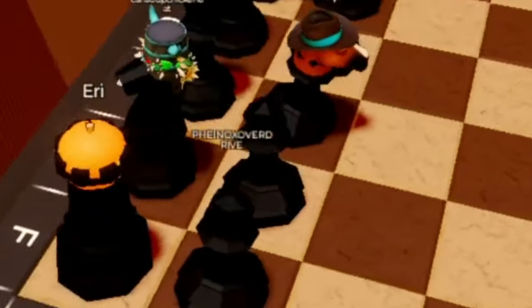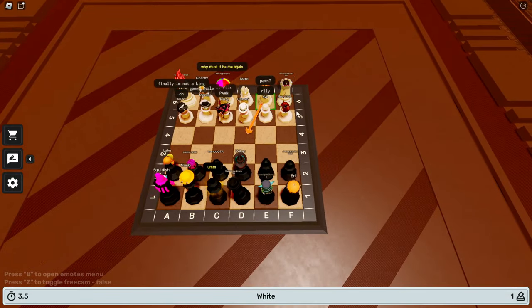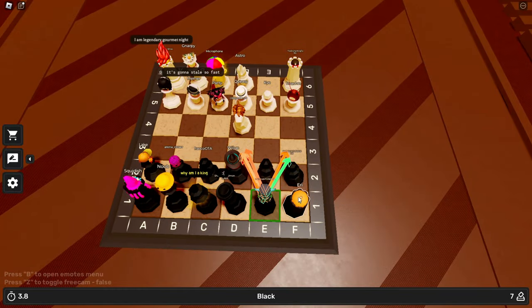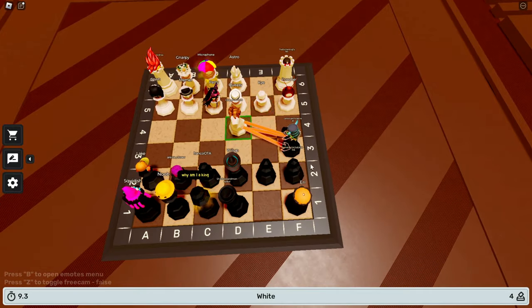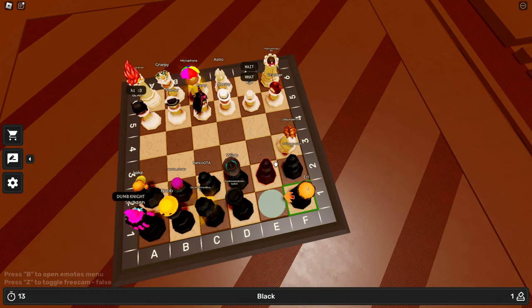Looks like I'm on the black team right now. And this is what I'm talking about — Anarchy Chess. The chess board is so small! This person wants to move over here — okay, got you. Oh wait, this guy's gonna die, but I can actually kill him after! I can kill this guy after!